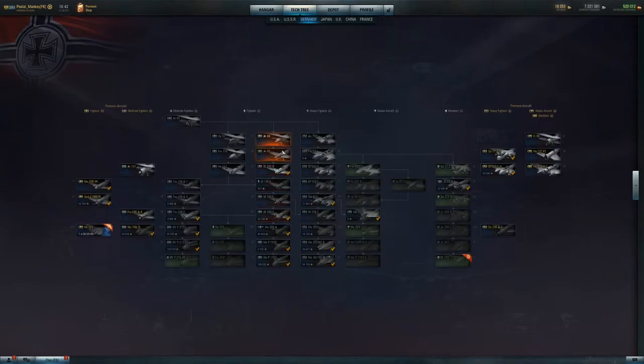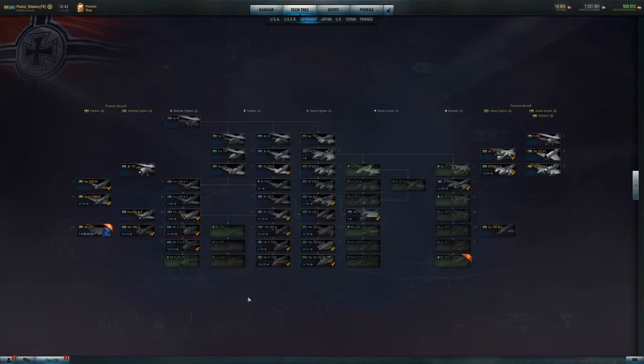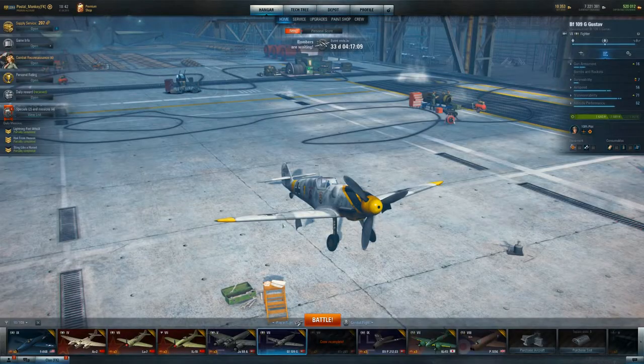I'm back in this plane. I did grind all the way down to the MEP-1101, and I've been grinding down the multi-roll line, the batwing line. Completely forgot to hop off and go down the TA-152 line. So I'm back at it. Let's hop in.